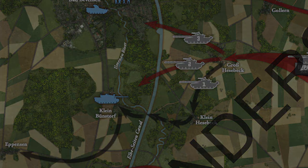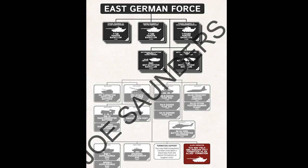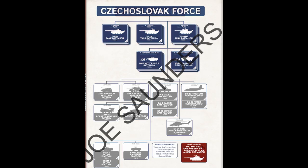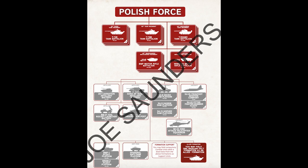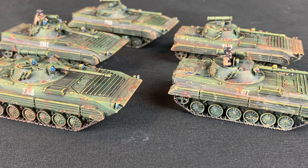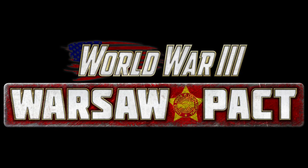Speaking of army lists, within this book we get the East Germans, the Czechoslovakian forces, and the Polish. All are somewhat unique, and they largely rely on existing Soviet technology. This doesn't mean that there's not new entries in the book — there's plenty of those. We'll look at each in turn, but first we better look at what sets each of these countries apart.